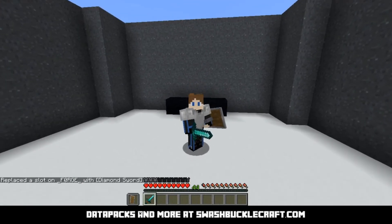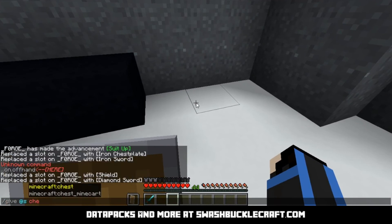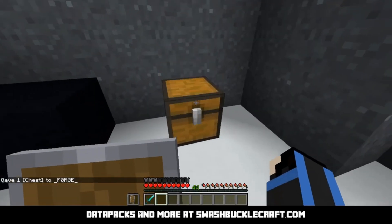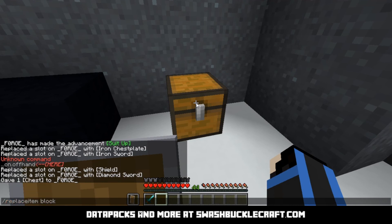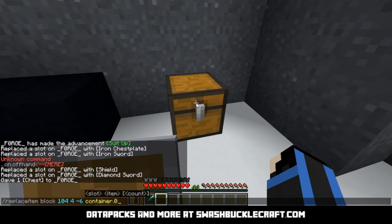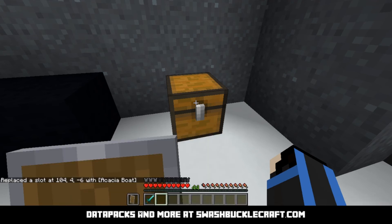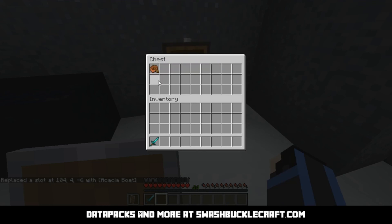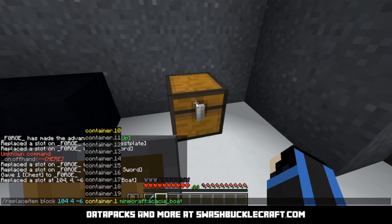The other application: I'm going to give myself a chest, put it down, and as you can see it's empty. We're going to do /replaceitem with block, target the one there, and you can do a specific slot — we'll do slot zero. I think that's the top left but I honestly don't remember. We'll do a boat — there you go. There's an acacia boat in the top left, and you can set up a chest exactly like you want with this.